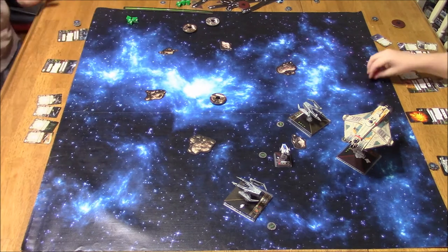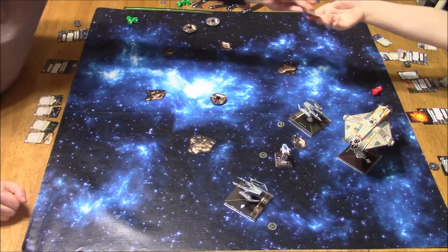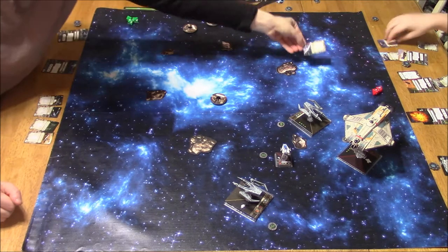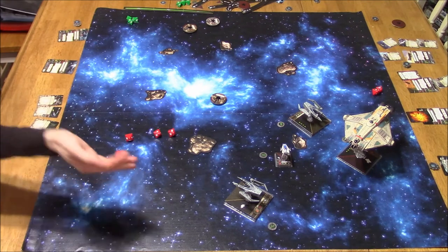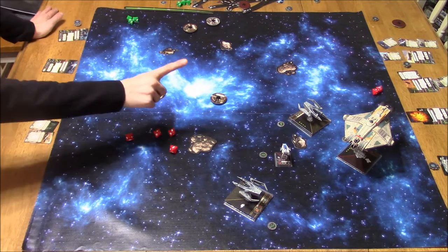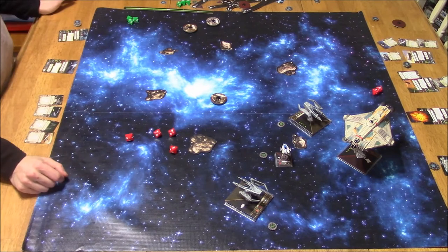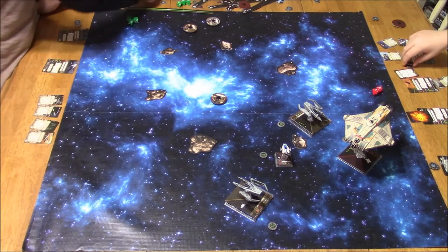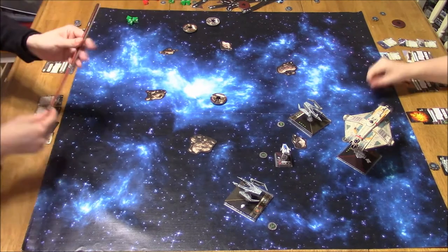That's probably 4 attack dice. There's no reason to use Mangler if he's got shields, because criticals will not affect shields. So 4 attack dice here, Predator. I didn't use the focus — because if I use the focus and hit him for 3, he recovers 1 shield. In effect I only hit him twice, and he still has shields. So I decided to only hit him once. Only 1 hit went through; I was using my focus for defense.